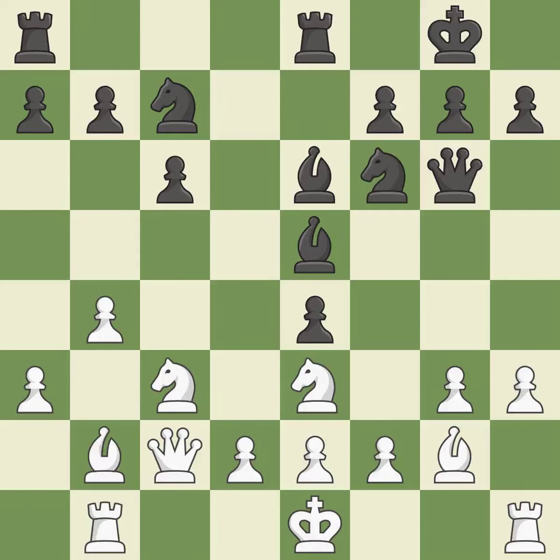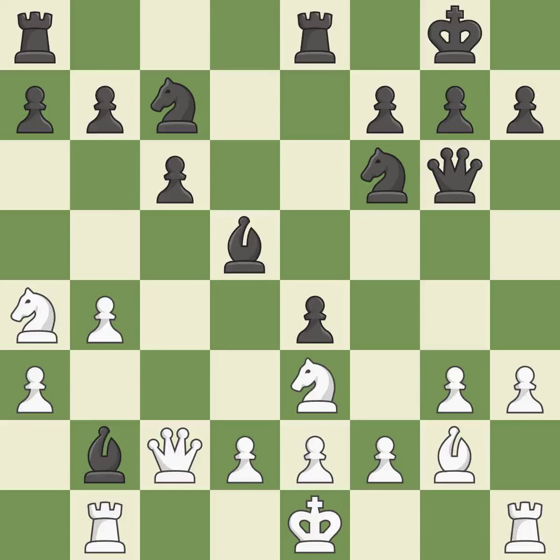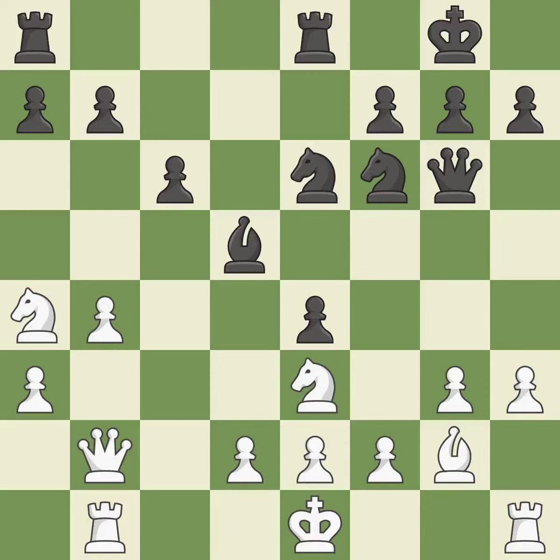This develops a rook off its starting square, getting it into the action. This threatens to reveal an attack on a bishop — it is best. This squanders a chance to apprehend a knight who was posing a threat to gain territory; it is incorrect. The game was almost evenly matched, but white is now worse — it is incorrect. This maintains the balance in material with a good trade. This is the only move that works — it is a great move. Recaptures — it is ideal. This squanders a chance to advance a rook from its starting square; it is incorrect.